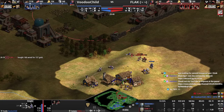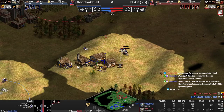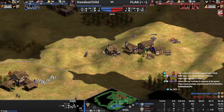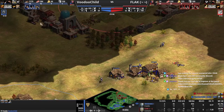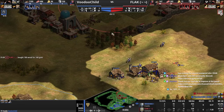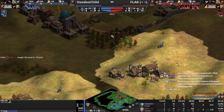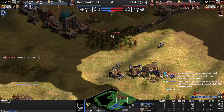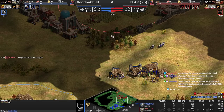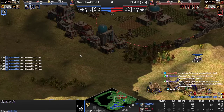At this point your opponent is super far ahead economically, has counter units, and you don't have military mass — so you don't really have any advantage other than map position. Getting plus-two armor at this stage isn't important since you're not running under the TC. Against pikes you actually want attack, because killing pikes faster means they do a lot less damage to you. Unit numbers are better — I'd rather have seven knights than four knights with plus-two armor.